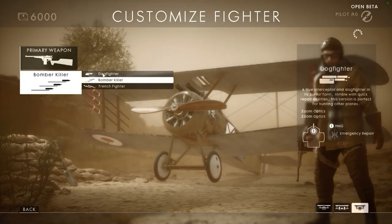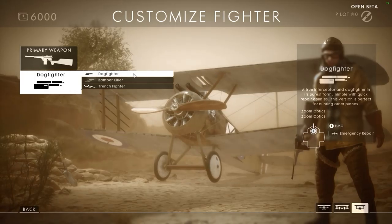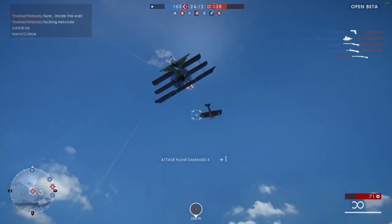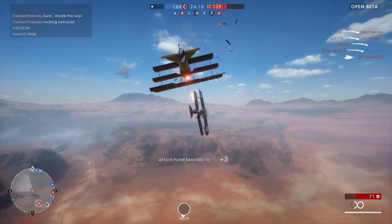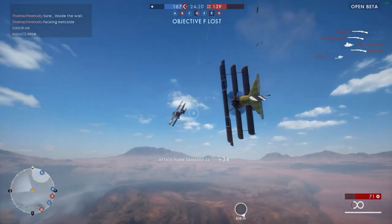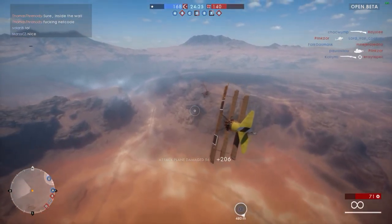Let's start with the dogfight loadout — the name says it all. It specializes in taking down enemy planes with a high rate of fire heavy machine gun. The heavy machine gun is meant to wreck enemy planes as well as fighters. The machine gun isn't the most powerful for taking out wings, but since the fighter plane is so agile, you can give yourself angles to let your bullets really do work for an easy disable.